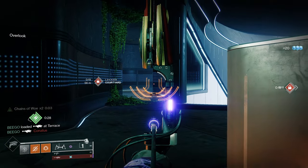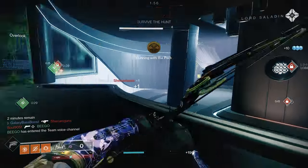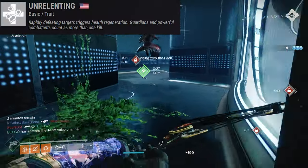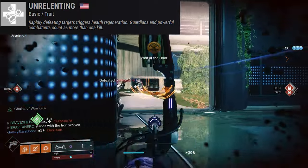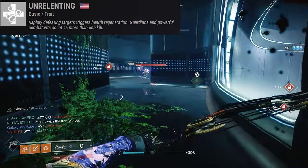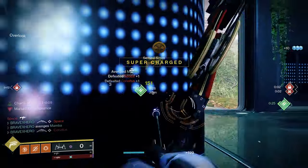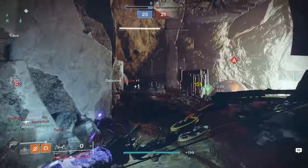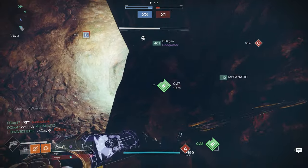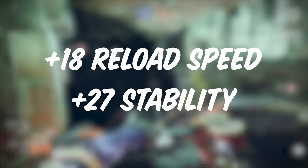Once you fully unlock the Luminarch combat bow catalyst, you receive two things. Number one, you receive the perk Unrelenting, in which rapidly defeating targets triggers health regeneration. Guardians and powerful combatants count as more than one kill. To break this perk down further, you need to kill two guardians or three regular enemies, and you have to do this in an eight-second window. On top of Unrelenting, you receive a bonus to your stability and reload speed — a plus 18 to reload speed and a plus 27 to stability.